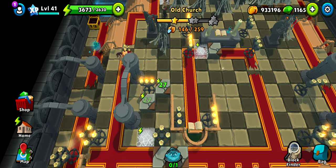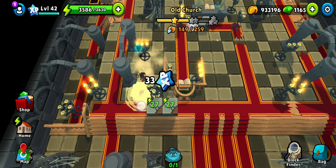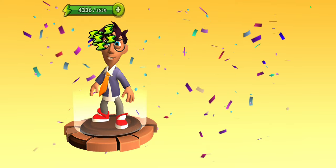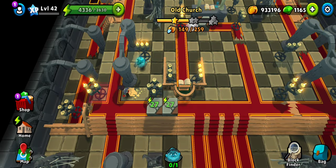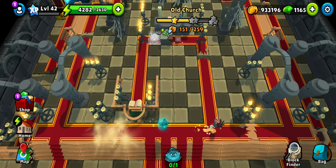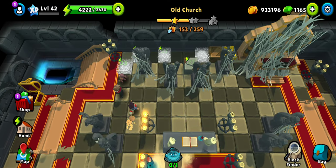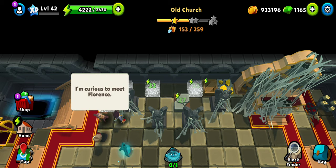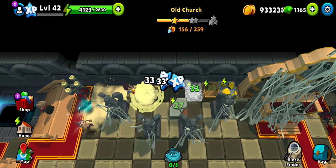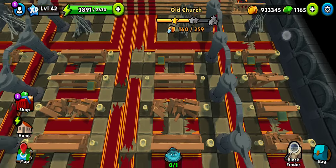We still have a few tiles up here. And that's a level up — 750 energy and an equipment. I think all the tiles here are done.